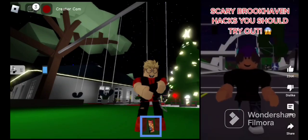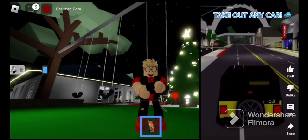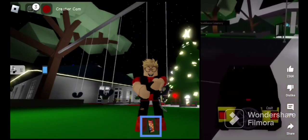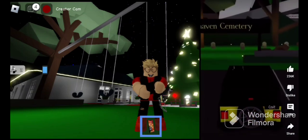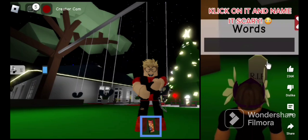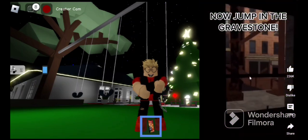Scary Brookhaven hacks you should try out. Take out any car and drive to the graveyard. Now go to this gravestone, click on it and name it 'scary.' Now jump in the gravestone.